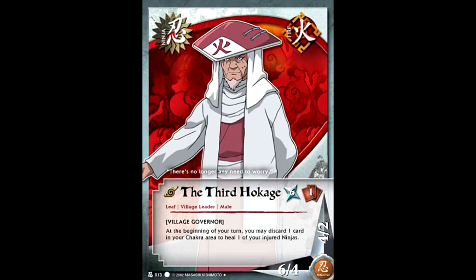We also can't ignore the fact that Fire had the Third Hokage. At this point a regular team consists of a combat-6 ninja and two 3-support ninjas. So the fact that Fire had access to a ninja with 4 support was actually pretty busted. On top of that, every single turn you could pay one chakra to heal one of your injured ninjas. Fire just did it all. So you wanted to run Third Hokage and Kakashi — that was essentially your core.